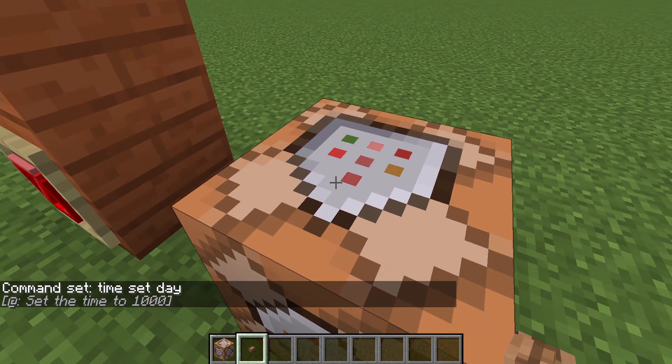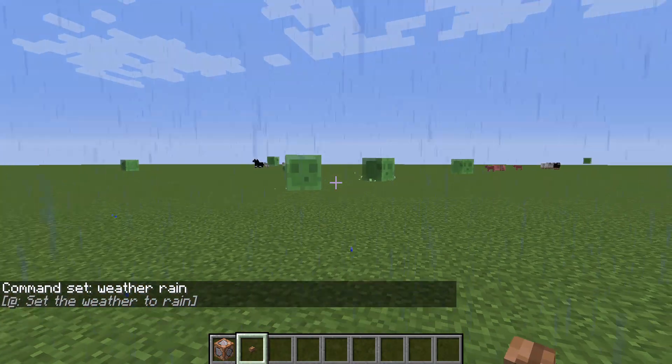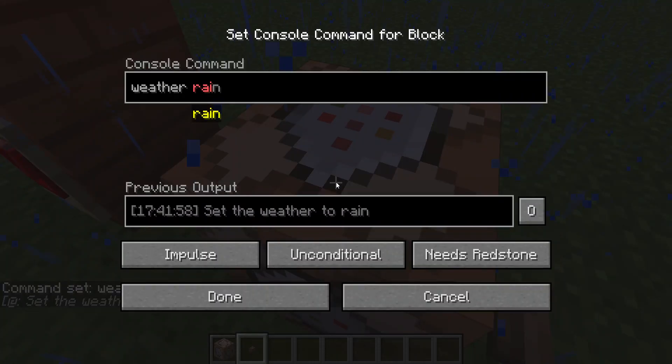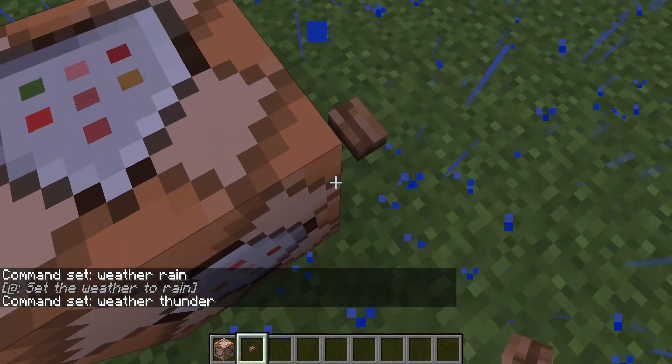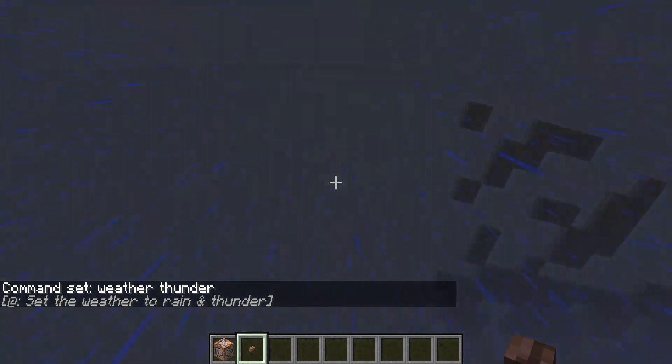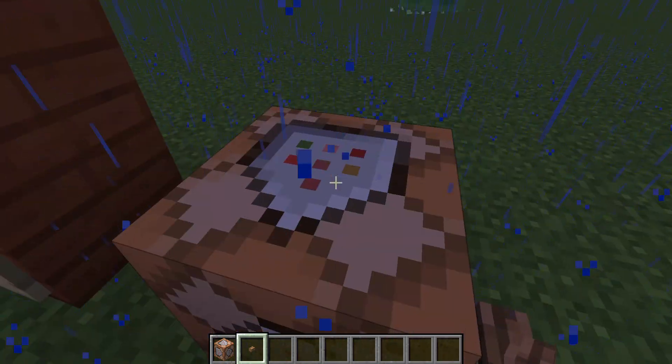The day is back. Now you can also use the command block to change the weather. As you can see the weather is raining. You can also change the weather to thunder. Now the sky has become very dark. Okay, let's change the weather back.